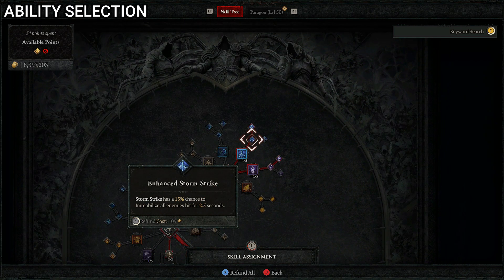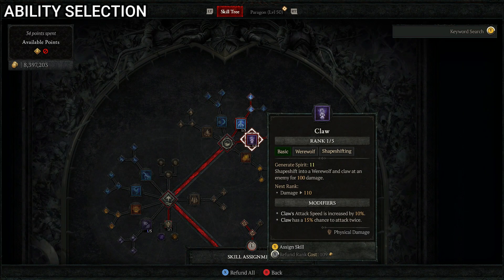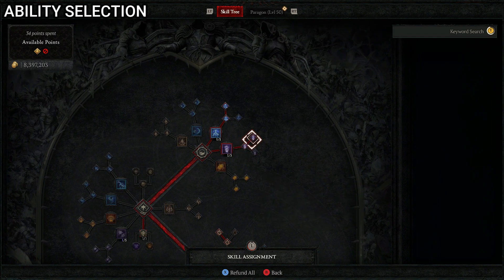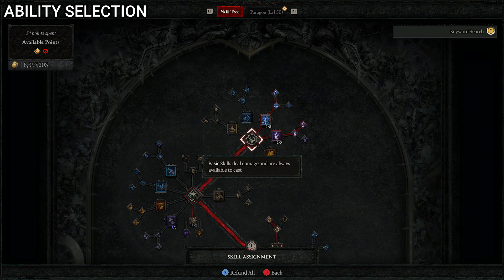After Storm Strike, we put one point into Enhanced Storm Strike — giving a 15% chance to immobilize all enemies hit for 2.5 seconds — and one into Fierce Storm Strike, giving a 50% chance to make enemies vulnerable for three seconds. Then one point into Claw, which shapeshifts you into a werewolf and claws at an enemy for 100 damage, one into Enhanced Claw for 10% increased attack speed, and one into Wild Claw for a 15% chance to attack twice. Those are our two basic attacks and that's everything for the basic skills.